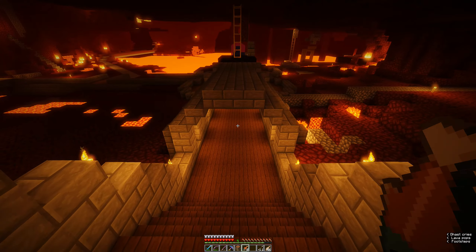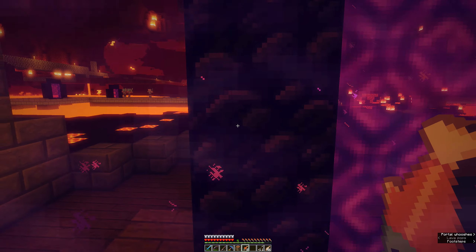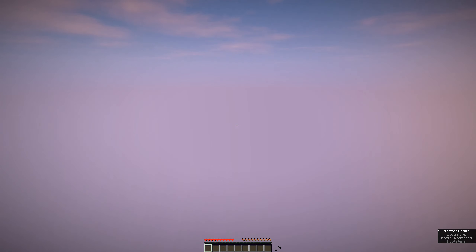We head down here. This is where the main core is. The center over here is where everything is — the whole entire center and whatnot. So we enter in here.